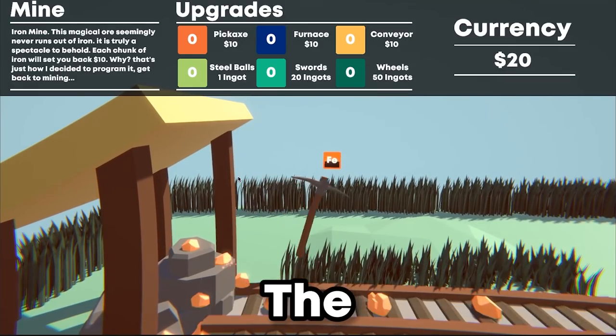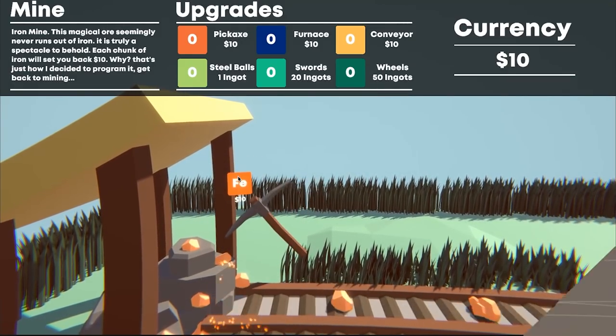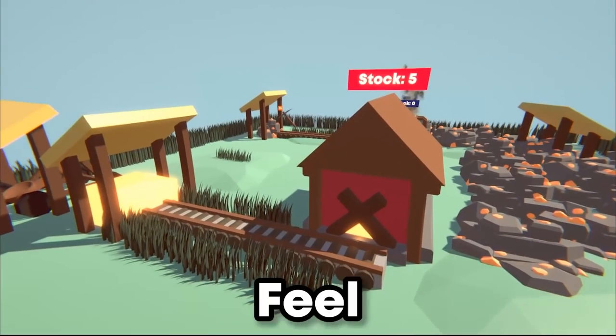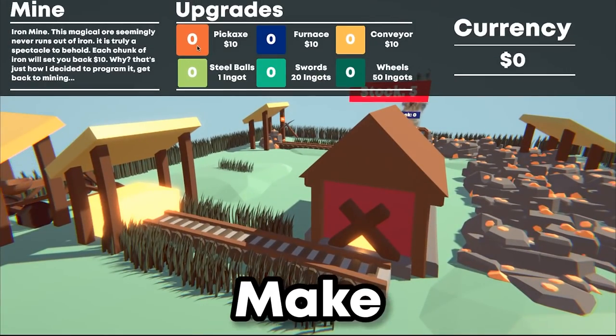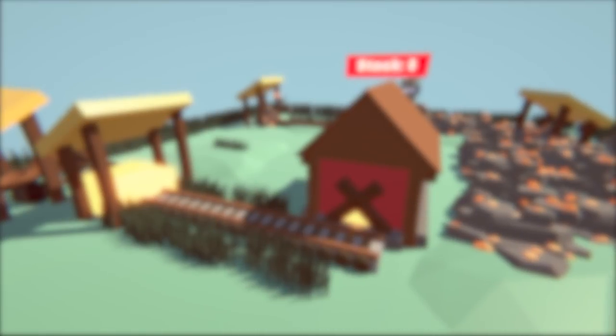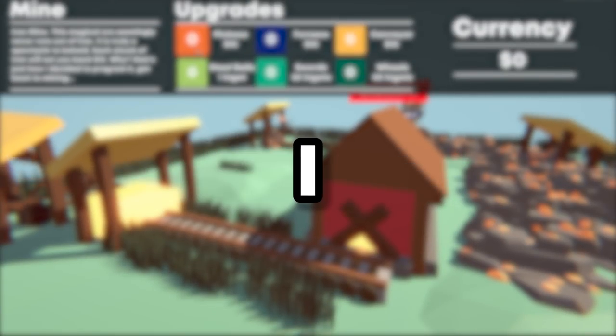I gave myself 24 hours to make the most satisfying clicker game I could. Games like Adventure Capitalist and Factorio are satisfying, but I feel there are a few tricks we can explore to make them even more satisfying. Armed with just a Unity game engine, I set off to make the most satisfying clicker game that I could.